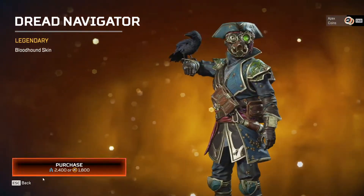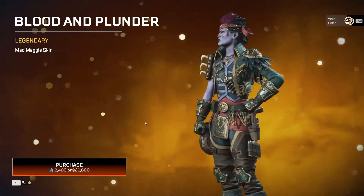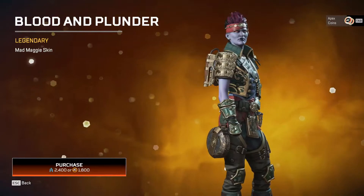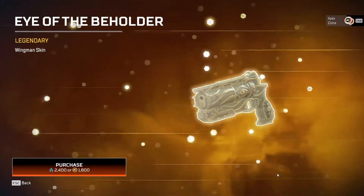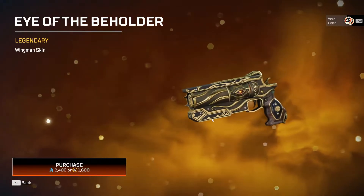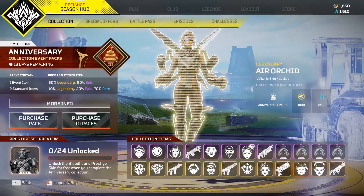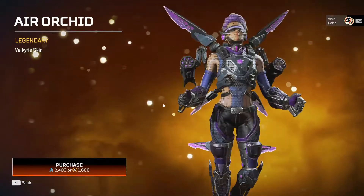Ironically, I actually enjoy this Bloodhound skin more than the mythic one. I think it's much cooler. You have the Maggie skin, which is basically just a leftover from the Dark Depths event if we're being honest — same with the Bloodhound skin. The Wingman is an all right one, still there are better legendaries that you can craft that are just in the regular loot pool.